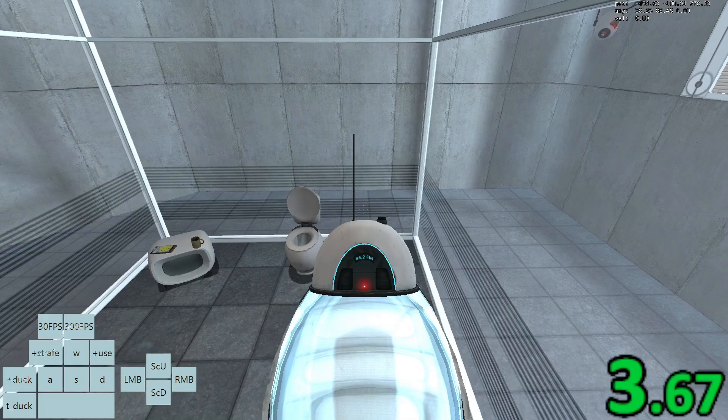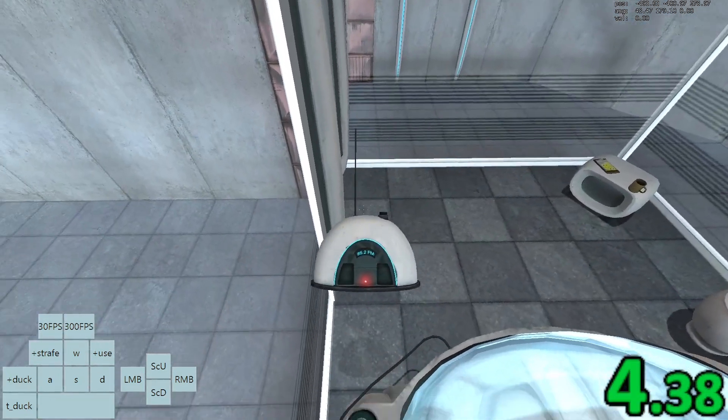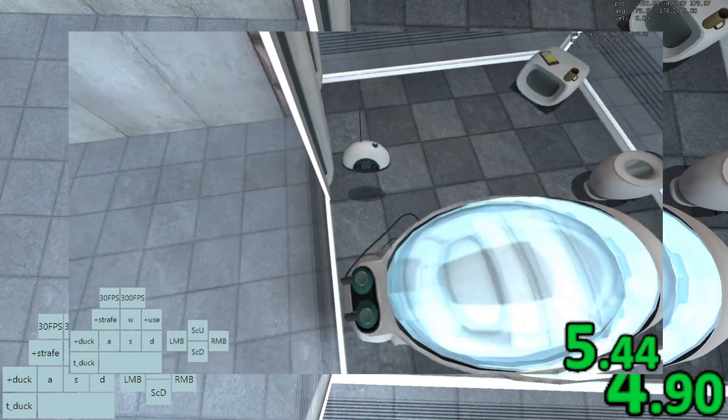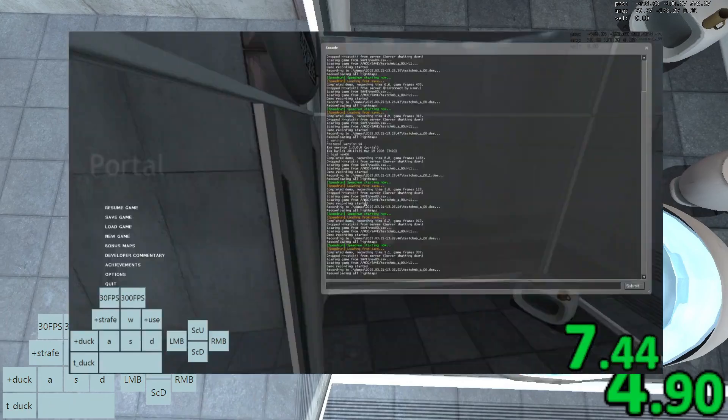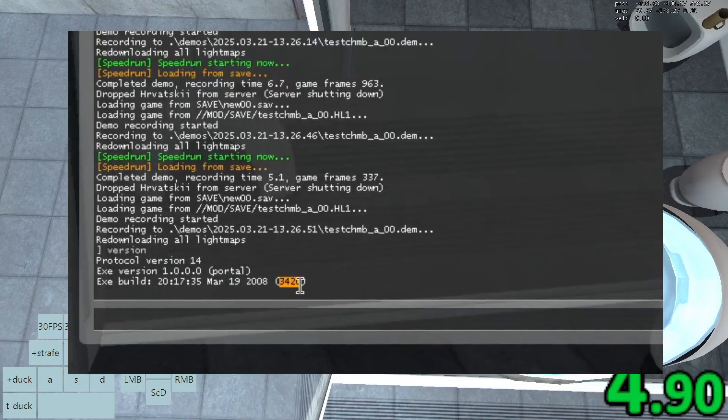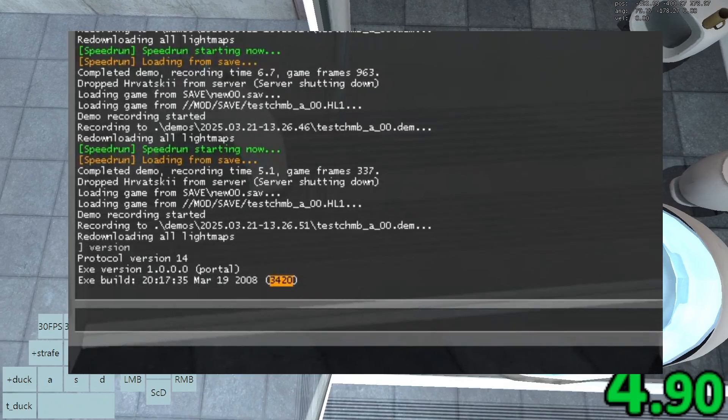If you jump more than once, then it may not work. Look 90 degrees to the left and look down so the radio touches your character. If the radio does not turn, it could mean that you are playing on an old version of the game where you manually need to flip the radio. It could also mean that you have not yet beaten the game and you need to do that first.